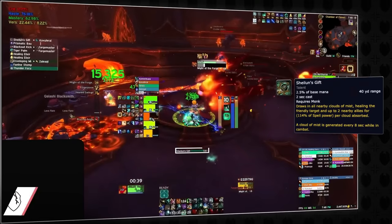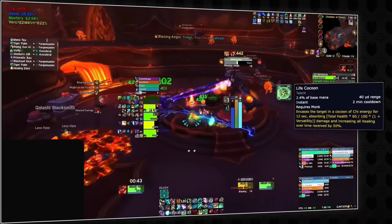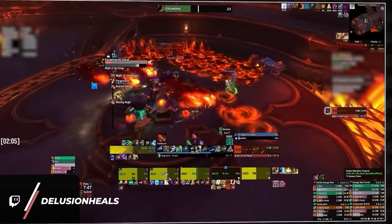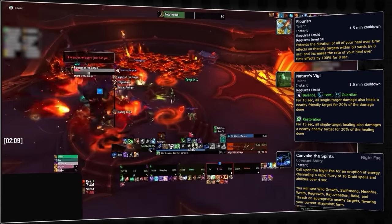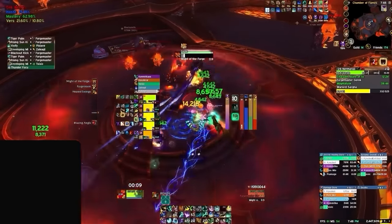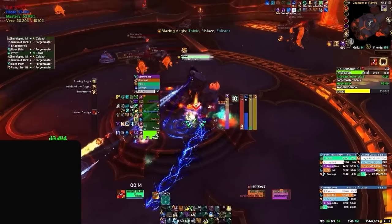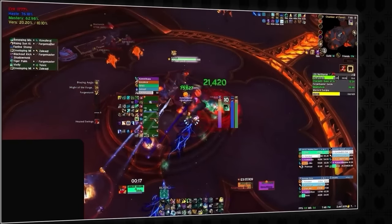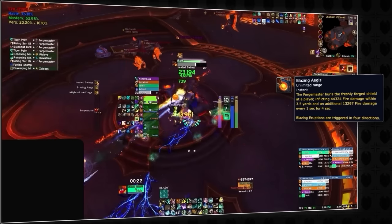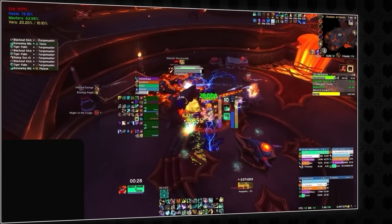Mistweaver monks should have Sheilun's Gift for every set, which coupled with Vivify cleave is enough to cover each set — Cocoon and Chi-Ji can be rotated in once Lust runs out. Whereas druids can look to rotate either Flourish, Vigil, and Convoke to cover each set. Above all else though, regardless of spec, you always want to primarily focus on healing and using cooldowns to survive through the Might of the Forge damage, with the goal of making sure players are topped prior to the Blazing Aegis debuff going out. Blazing Aegis can then just be covered with some additional spot healing. As long as your group doesn't die to the ticking damage, you have ample time to recover until the next Might of the Forge as there should be no additional damage going out.